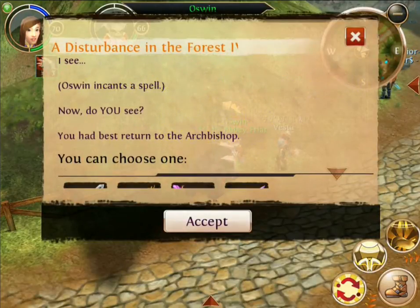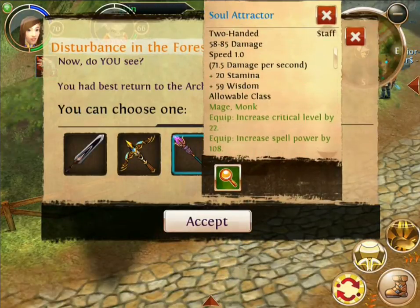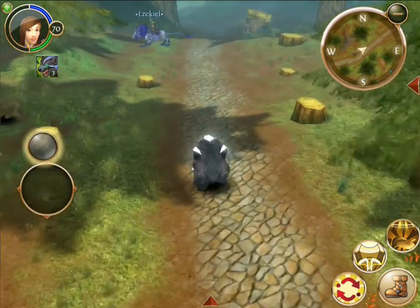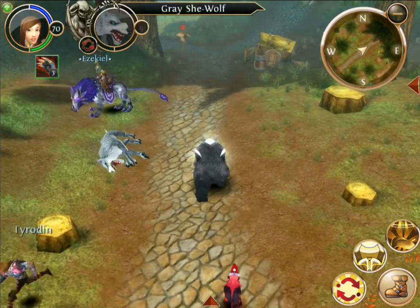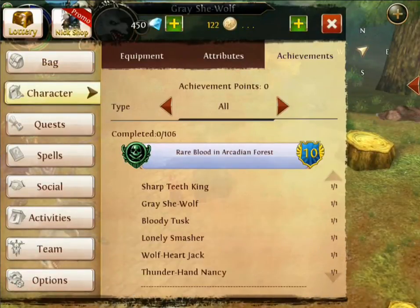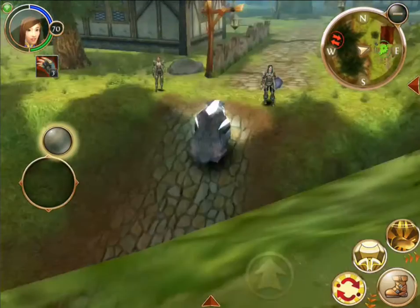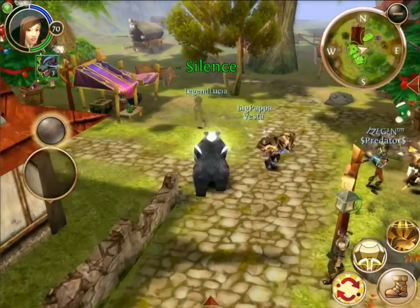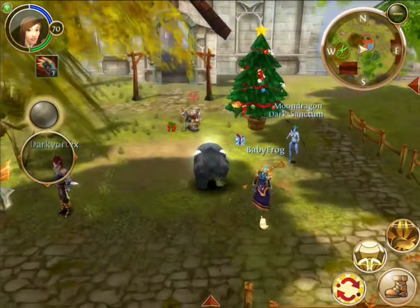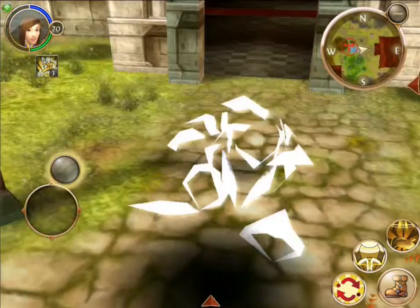Now I need to return to the archbishop. It's a soul attractor - I'll take that one. Gotta accept this quest and move on over to the archbishop to report. Oh hey, look there's the gray she-wolf - it spawns over there if you're wondering. I like how the little fountain here doesn't load in for a while - it's like it disappeared.